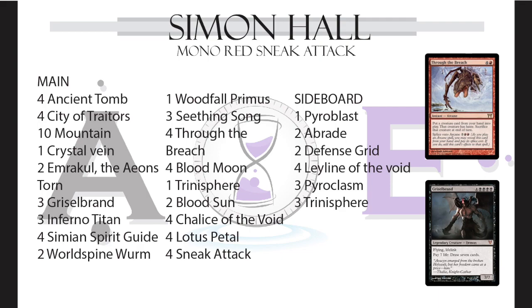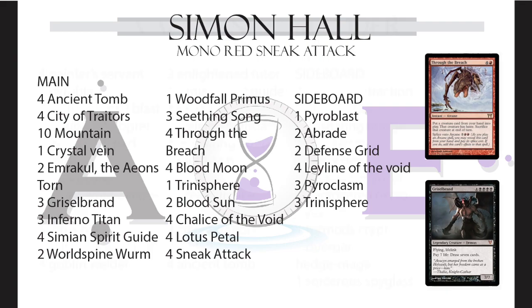It's also got Trinisphere, Seething Song, a Crystal Vein. The big boys are: one Worldspine Wurm, one Woodfall Primus, three Grizzledaddy — three Inferno Titans, two Emrakul. They were playing around with Combustible Gearhulk but it looks like it's been cut. How often do you reckon Seething Song sees play in Legacy? It's a good card — it is a good card.